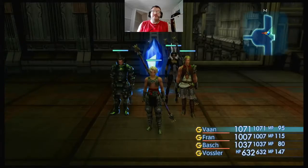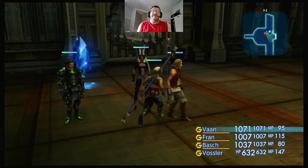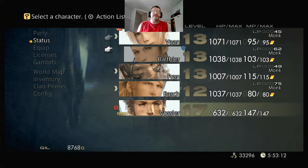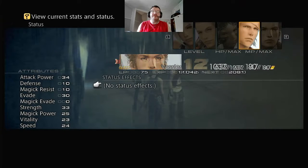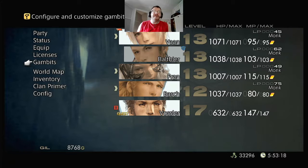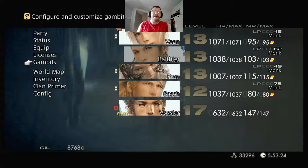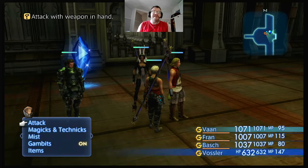During the last episode we ended up getting brought to the Leviathan and Vossler was here to help us, and now we have him as a party member. We can't really look at much of his equipment, but he has a big sword and a decent amount of defense. His skills are okay — he's got a bunch of different ways to harm enemies and he's got a couple of magics too, which might be slightly useful.